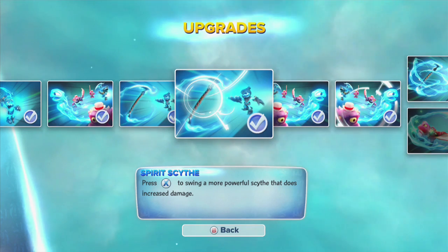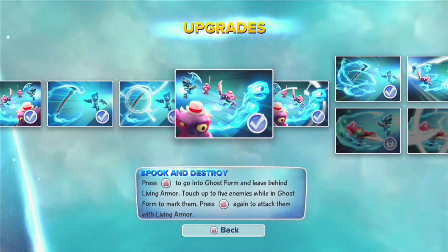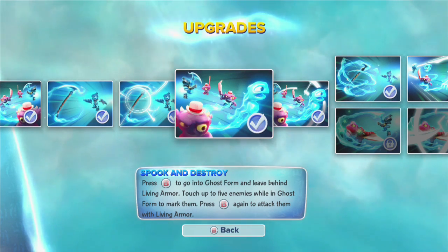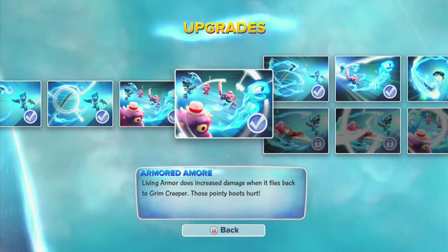Spirit Scythe — press X to swing a more powerful scythe that does increased damage. Spook and Destroy — press B to go into Ghost Form, and then while you're in Ghost Form, press B again to attack the enemies with the living armor. Armored Amor — living armor does increased damage.